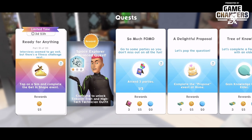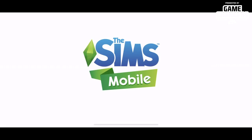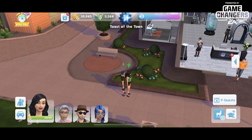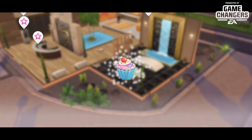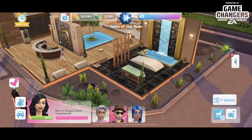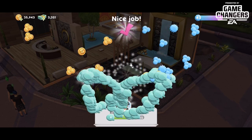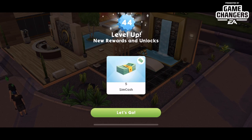Part eighteen — interviews seem to go well but there's a fitness challenge next. Tap on a sim and complete the 'Get in Shape' event again. Back to the waterfront with Hayley and Raiden to get in shape together. She looks really great — hasn't aged a day in a year! We're going to speed through that, collect our rewards, and move on to the next part. We leveled up — fantastic!